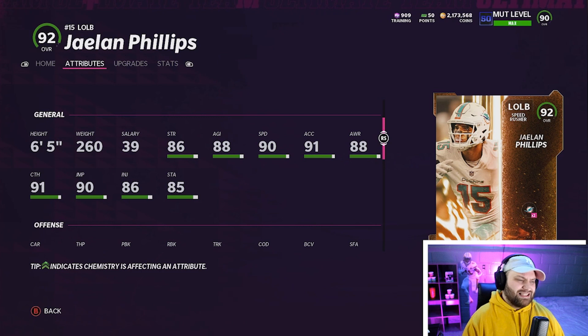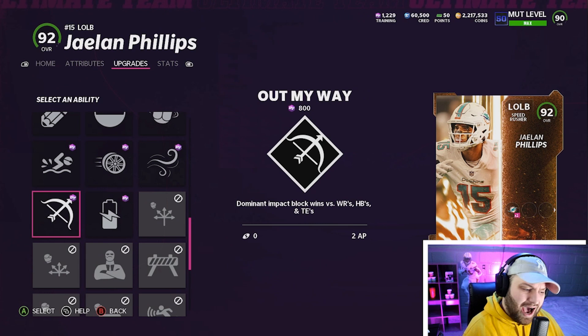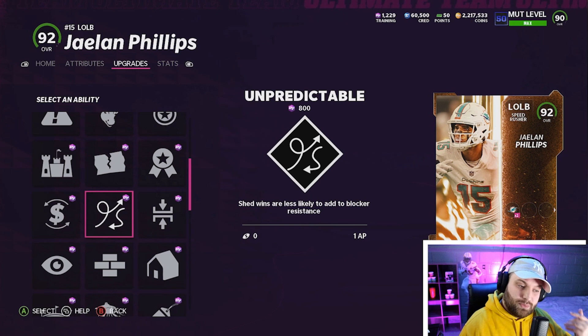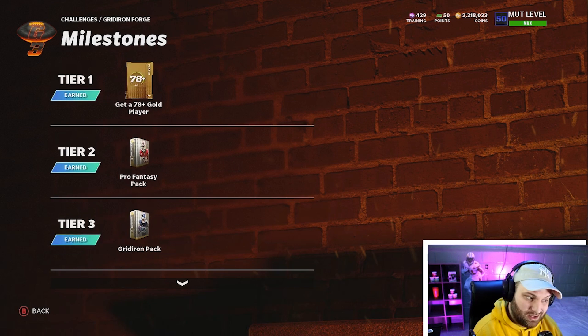Let's slap on some abilities and get right into games with this card. For abilities, this is the third slot — these are all the abilities he gets in the unpowered version. I don't think he unlocks anything new when powered up. I'm going with 'Unpredictable' — I think it's one of the best pass rushing moves in the game. To get this card for free, go to Challenges, then Gridiron Forge and get 80 stars. You can get packs along the way — a pro fantasy pack, a gridiron pack, and even an elite pack if you go further.